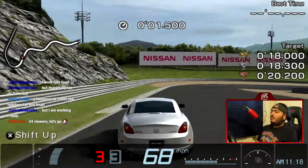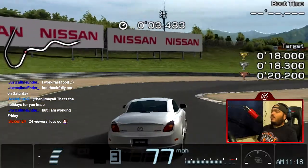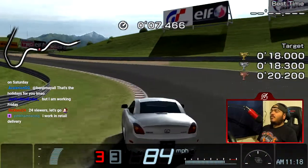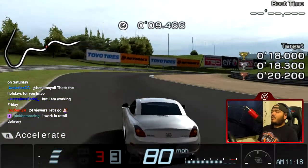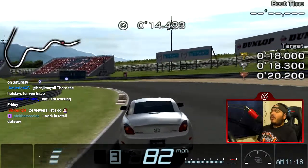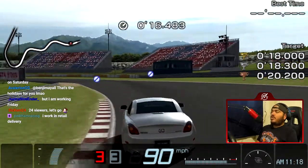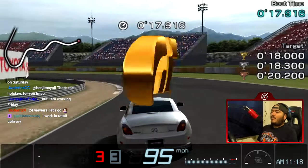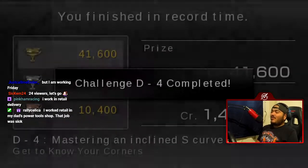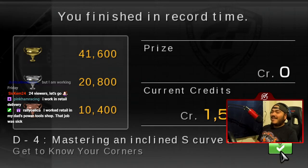I've technically worked with food sometimes depending on who I represent, but the difference between working food and doing brand ambassador work is that when you work food, money is being exchanged and people get angry at you. But when you give people free stuff, they can't be mad at you. So it's really nice. Gold on the first try!